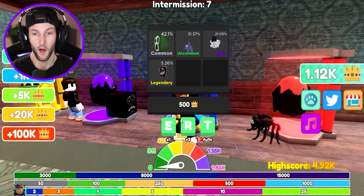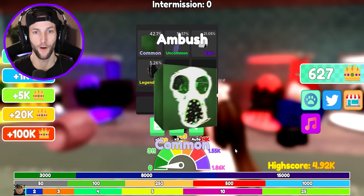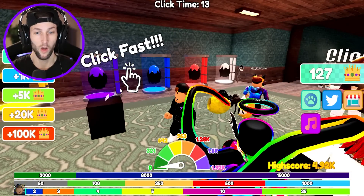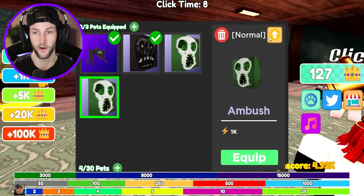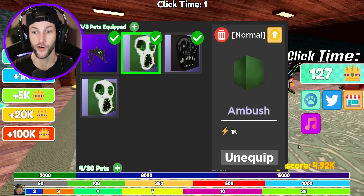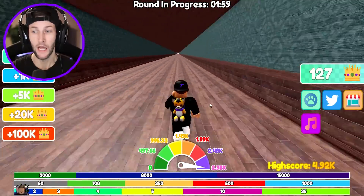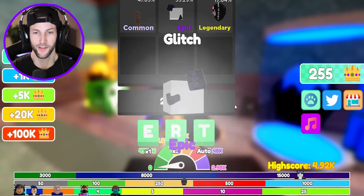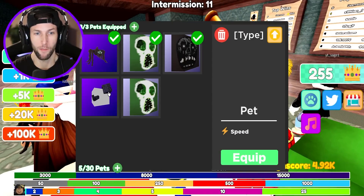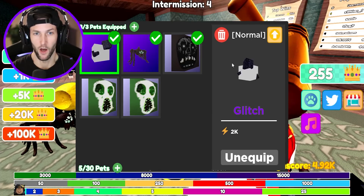I might be able to catch up with this dude pretty quickly. 500 wins - let's go ahead and crack open the 500 wins egg. Of course it gave me a common. Oh, they gave me double - I don't want two of them. How many do I need to turn it golden? I need five. We have 2,000 wins now - let's go ahead and open one of these. We got an Epic - Epic Glitch! That's what I'm talking about! Now we equip him and start clicking.